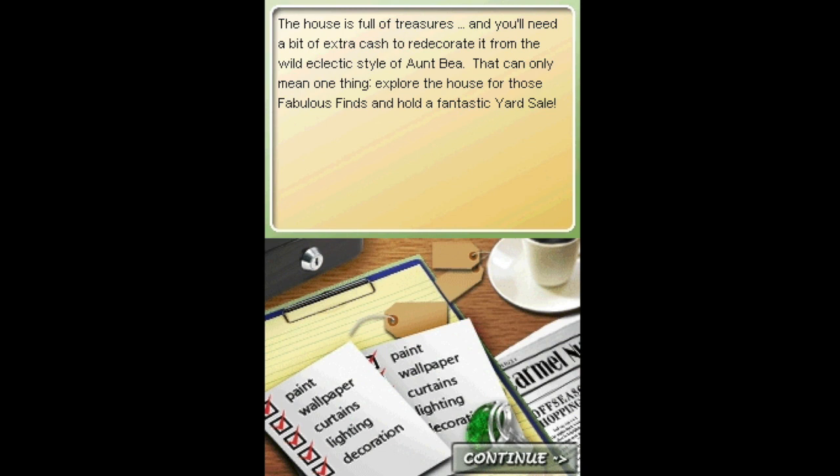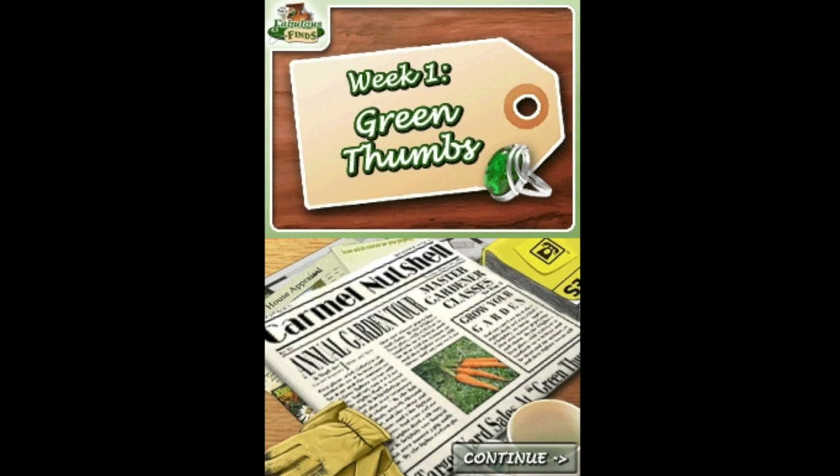Oh — I can already feel the dust getting to me from this house! That was not planned, by the way. A bit of cash to redecorate it from the wild, eccentric style of Aunt B. That only means one thing: explore the house for those fabulous finds and hold a fantastic yard sale. Yes, we sell everything your Aunt just gave you. We grum. The green thumb.